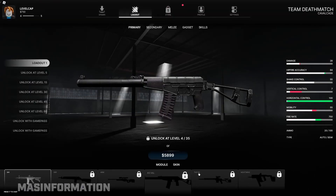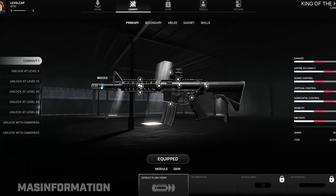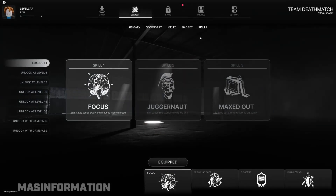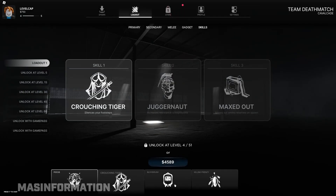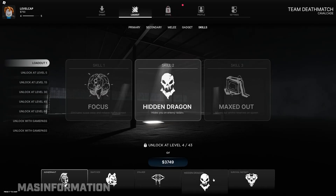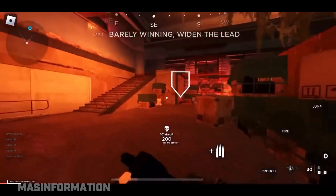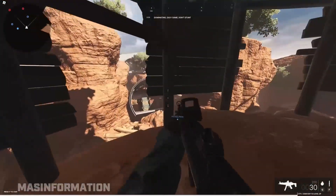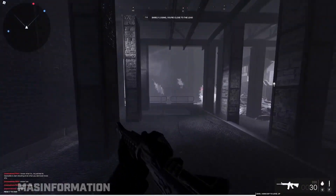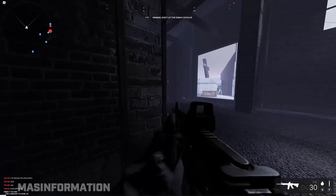There are only 7 primary weapons and 3 secondary weapons to unlock, spread out over 63 levels. There is at least a weapon attachment system that includes barrels, receiver, stocks, optics, multiple handguard positions, magazines, grips, and more. There's also a skill system with 3 slots, each with multiple options that seem to have a pretty big gameplay impact. But again, they're locked behind a grind that goes over 60 levels. Skills include things like silent footsteps, healing on kills, not appearing on enemy radar, and one that slows enemies down and their healing when you shoot them.